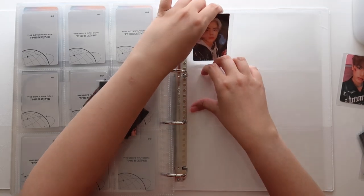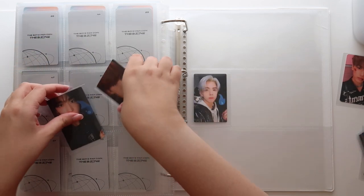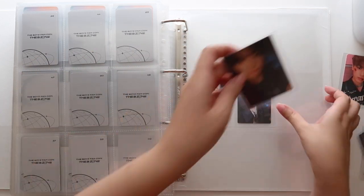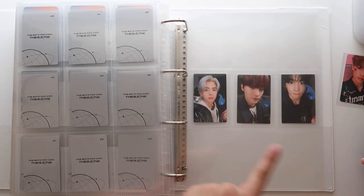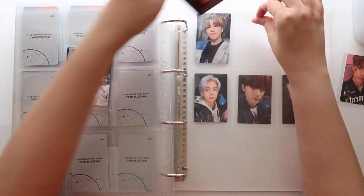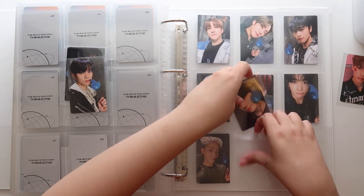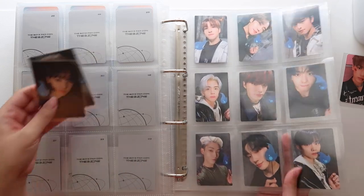What I normally do with a full OT11 set is I like to put my bias line in the middle, and I always go in the order of Youngoon, Eric, and Hyunjae. I understand that's not age order in any way, shape, or form, but because Eric's my main bias, I kind of like to put him in the middle. And then after that, I'm gonna put the rest of the photo cards in age order. Sometimes people actually get offended or mad at the way you organize your binders or who you collect — it's really weird how people react.